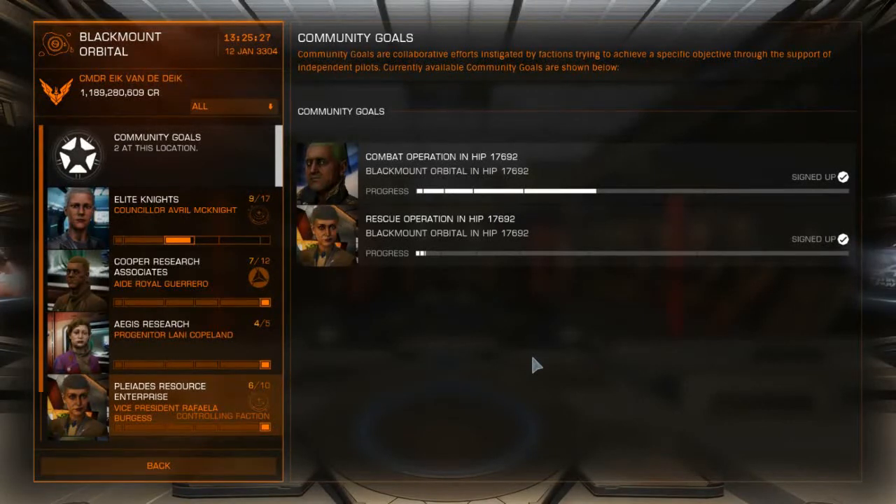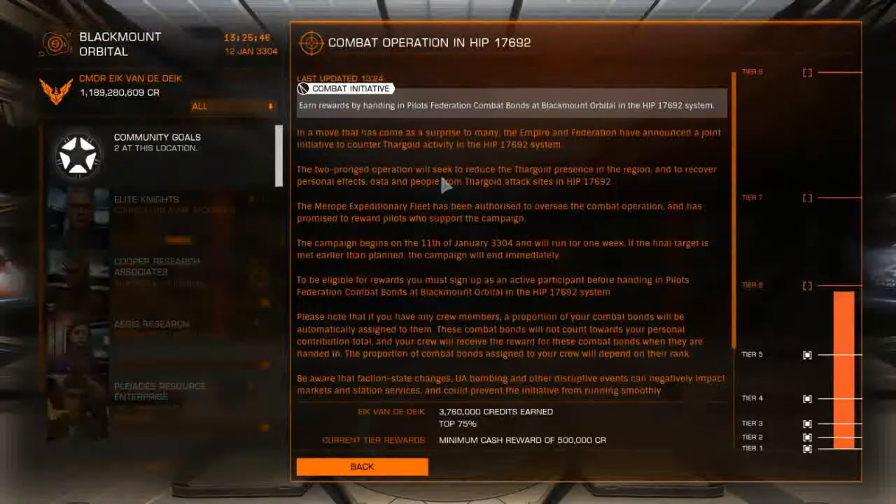As a reaction to the continued attacks of the Thargoids on human space stations in the Pleiades, the Federation and the Empire joined forces and started the so-called liberation of HIP 17692, aiming to reduce the presence of alien vessels in the system. To achieve that, they are asking all independent commanders to take up the fight against the Thargoids and hunt them.